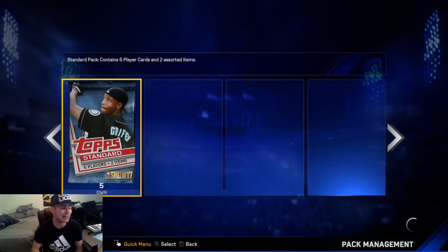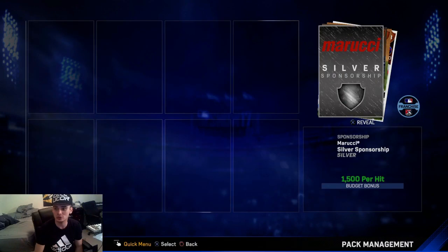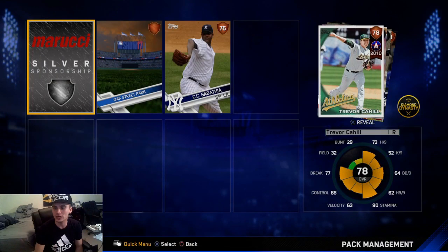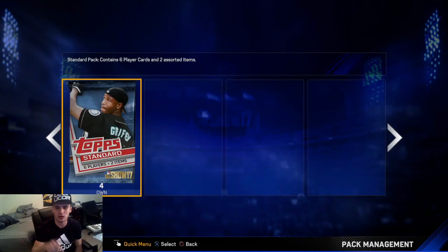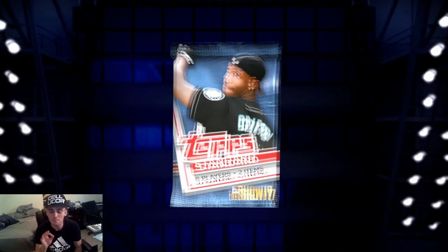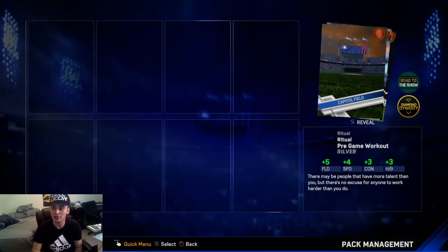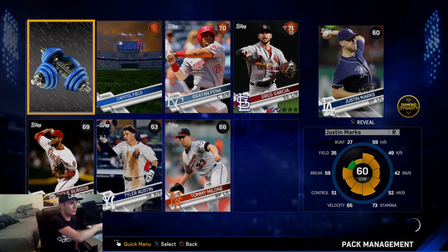We got a weird-looking card — Trevor Cahill, 78 overall, an All-Star pitcher. I think these packs are a little toned down just because they're free. Look, I've never pulled that many commons in one pack right there.